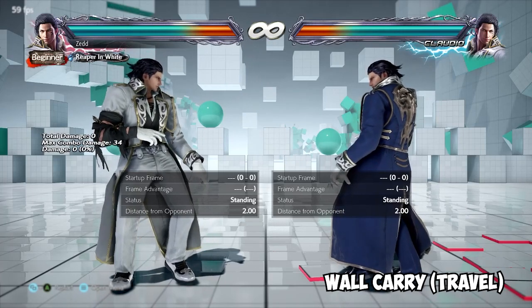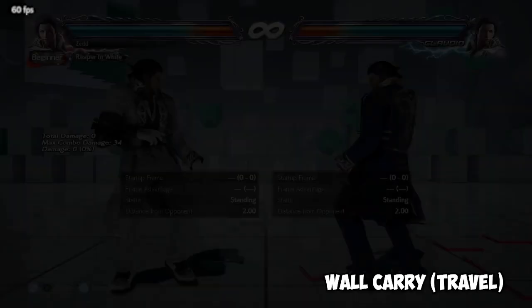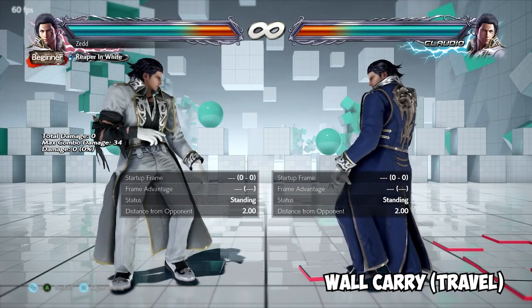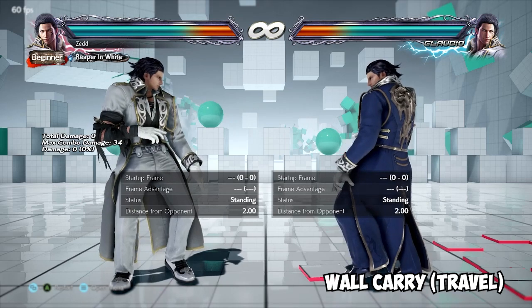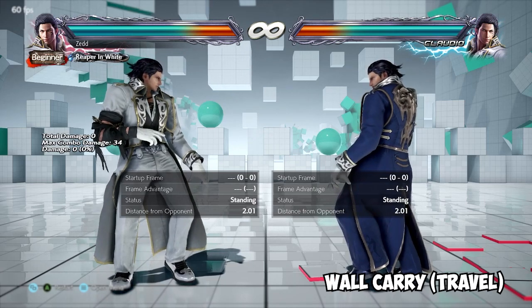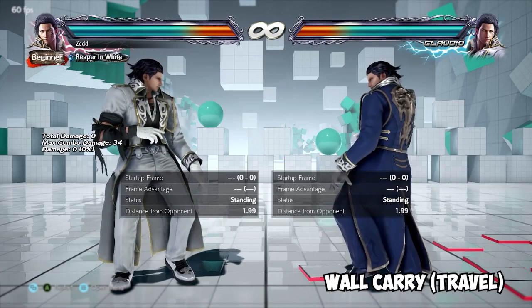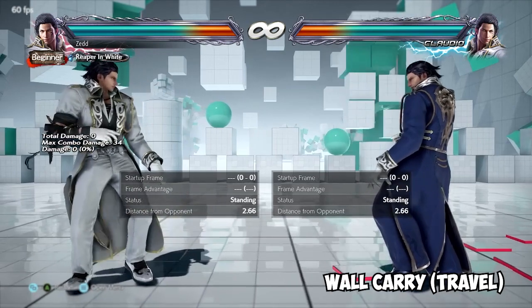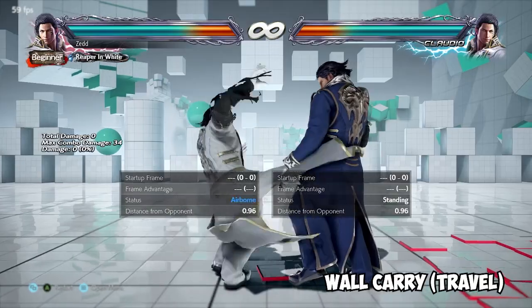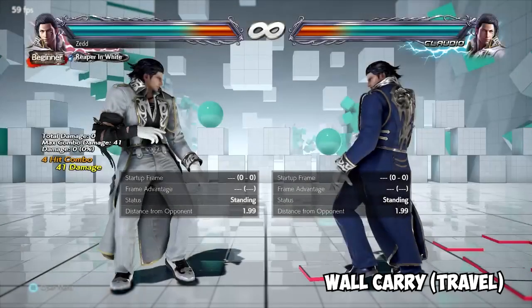Wall carry, or wall travel, simply refers to how far a combo or move carries an opponent towards the wall. Different characters have different capacities of wall travel in Tekken. For example, Lars can basically take you from wall to wall on every single stage in Tekken 7. Tekken 8 has many larger stages so we'll see what happens. If you ever hear wall travel or wall carry, it's just someone talking about how far they can carry someone with the ender of their combo or the moves they use.